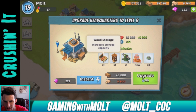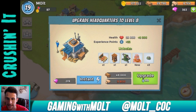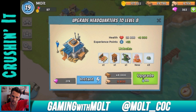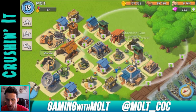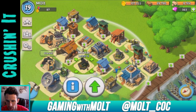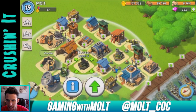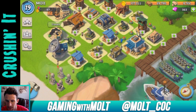Upgrading the HQ would unlock another dock, another wood storage — but what I really want are the warriors. I don't know how the loot system works here or whether you can rush in Boom Beach like in Clash of Clans. Most of my stuff is fully upgraded; archers are one upgrade away, machine guns need work, but mortars are both level six which is maxed, and my cannon is maxed too.